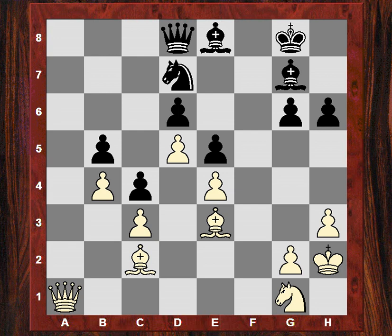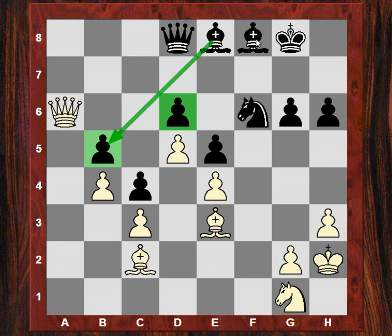So at move 42, after this last recapture, it would seem white's got a potentially useful a-file. This bishop is also pointing seemingly usefully at some squares. But Nf6 — the queen does invade. Bf8, but these pawns are all protected. So how can white prove that there is an exploitable weakness here?